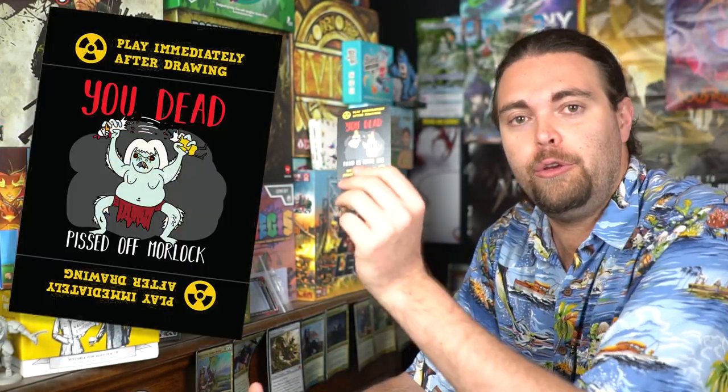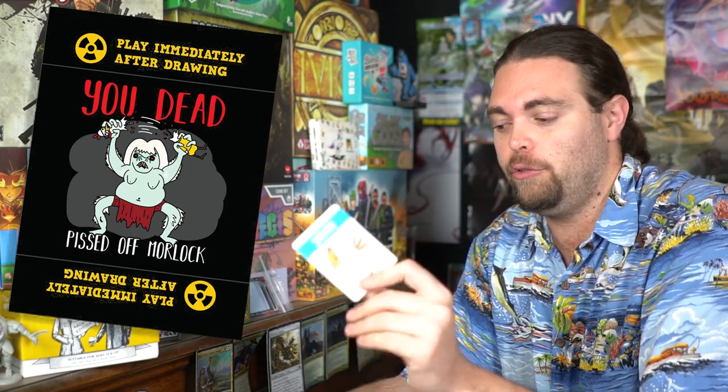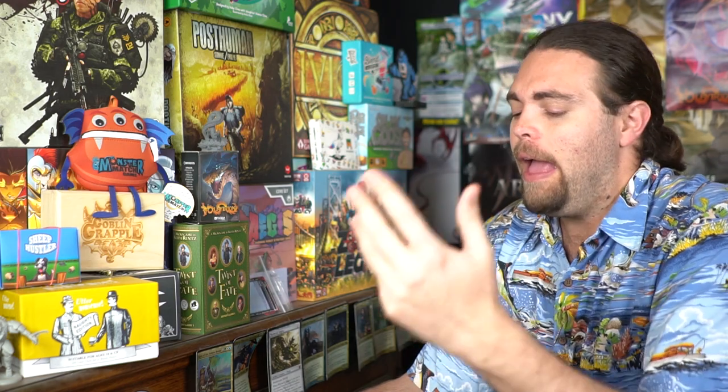A couple of caveats on how death works. Whenever you get a You Dead card, if you don't have a Clucks Capacitator, your character goes to whichever window number is most recently flipped — so Sarah would go on the 6, for example. The game continues and you're out. If you have the escape pod when you die, you give it to the person on your left, or the person farthest from the first player. But if someone uses a Clucks Capacitator and time goes back — say from 4 back to 6 — you come back into the game because the act of you dying didn't happen.